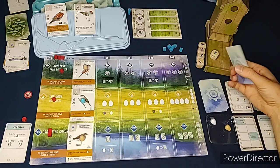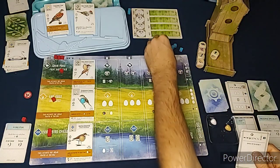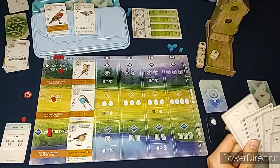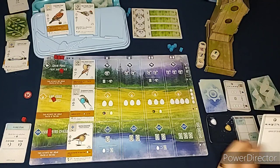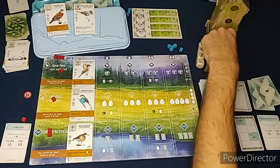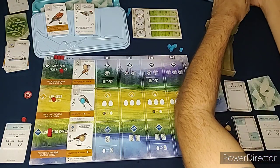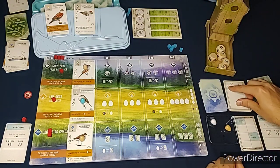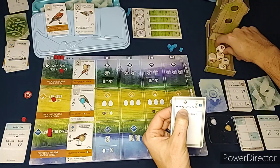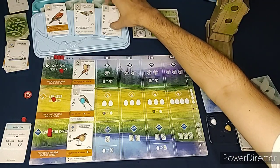We move that over and it's the Automa's turn again - it's going to get another cube, giving it three cubes total on its round tracker. Since all the dice show the same face, we re-roll them all. Then we check: rats first - no rats; fish - no fish; berries - berries get removed. The bird feeder is supposed to be replenished after.